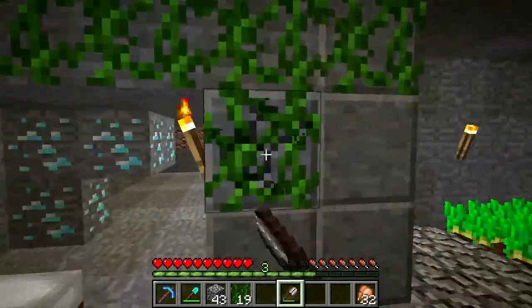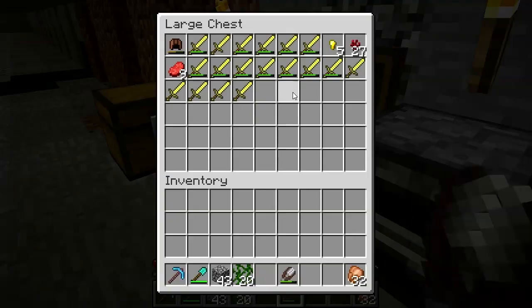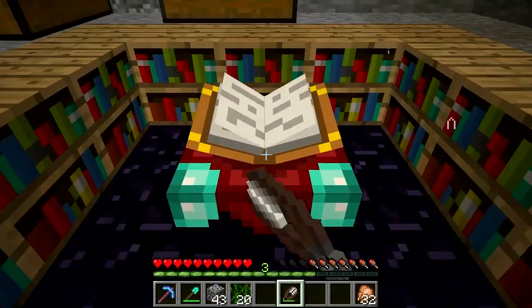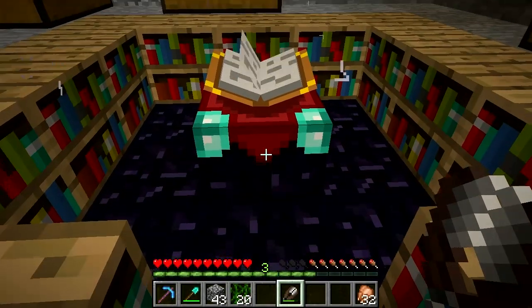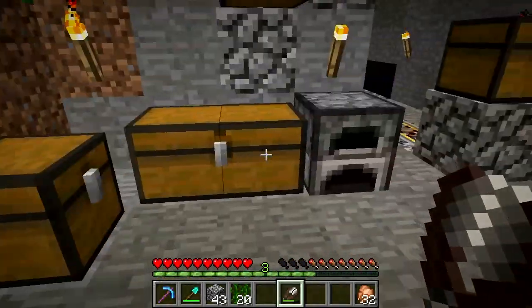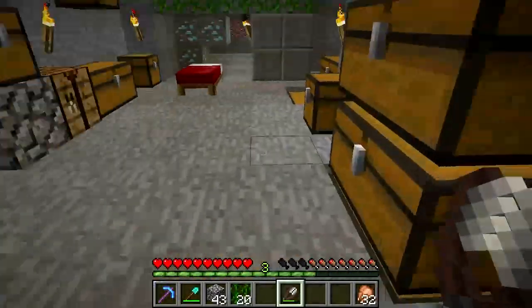Anyway, enough ranting about that. I've got these gold swords that I picked up from the XP farm — apparently when you get enchants you don't want, you put the lowest level one on one of those gold swords so that you can reset the enchanting seed and try again until you get something you want. That's all fine and dandy, although it's a waste of levels and a waste of a sword — gold swords don't last, they're worthless.